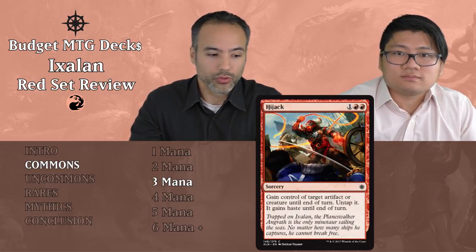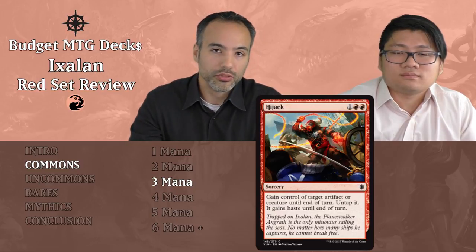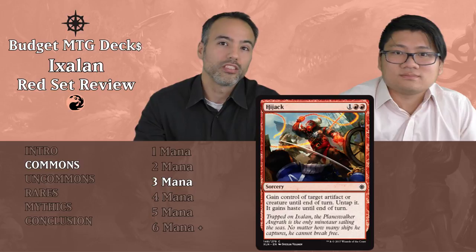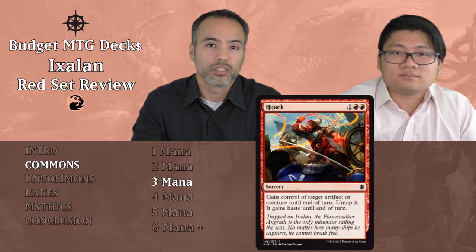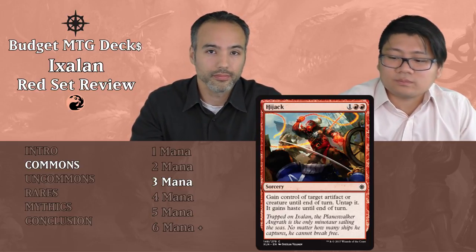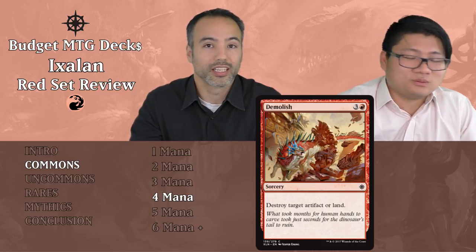Hijack costs one and two reds — as a sorcery, you gain control of target artifact or creature until end of turn, untap it, and it gains haste. You take your opponent's best thing and attack with it. However, it's only temporary — you use it once and your opponent gets their thing back. There aren't enough sacrifice outlets to build a strategy around it, so put it aside. Demolish costs three mana and a red as a sorcery, destroying an artifact or land. You've seen this before — destroying the land won't make a difference at that point, and the artifact angle is too situational. Put it aside.